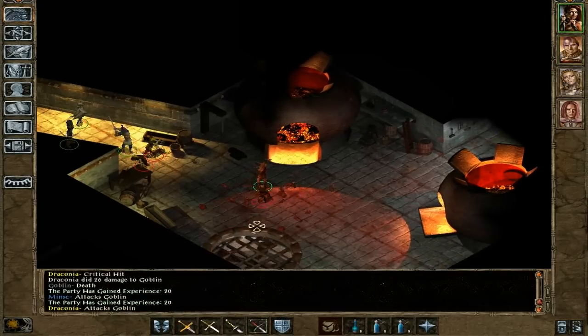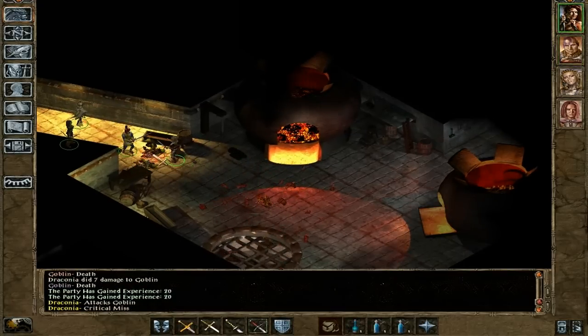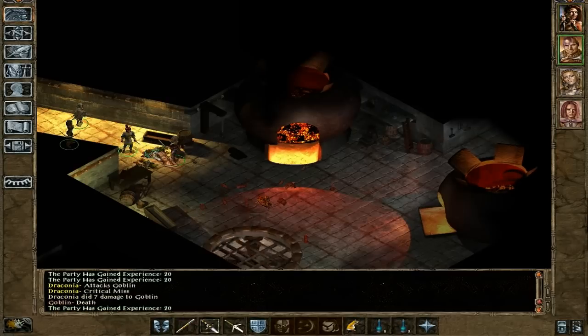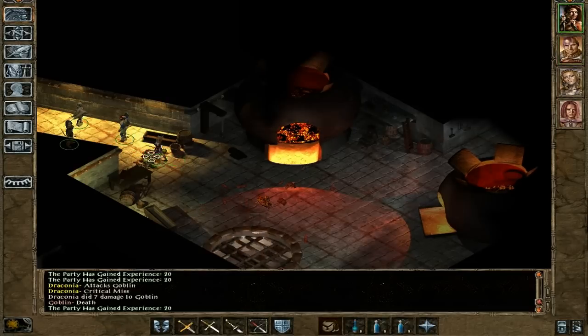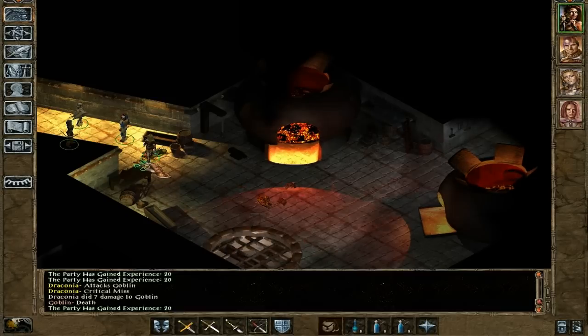Jump on my sword while you can — micro! Micro two characters at the same time. This is what Baldur's Gate is all about. Micro, micro, micro! And loud sounds in the background that nearly tore my ears apart.